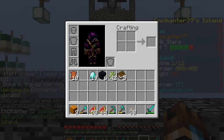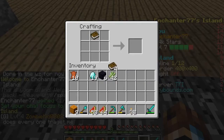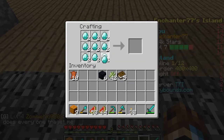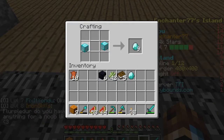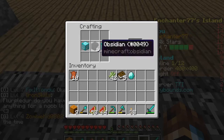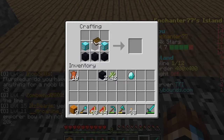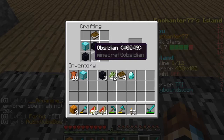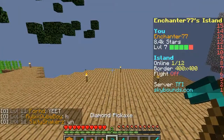So if you can remember last episode, we tried to craft an enchantment table. I couldn't find it in the shop, so I think this is how you make it. You need to make a diamond block. Oh no, I forgot to record in 20 FPS — I have to remember to do that next episode. That did not work. I thought that's how you did it. Too bad.